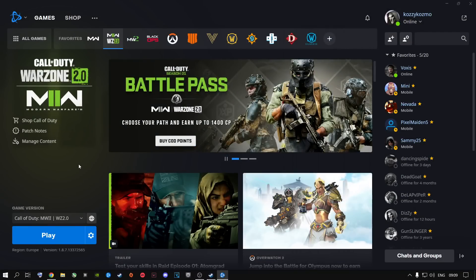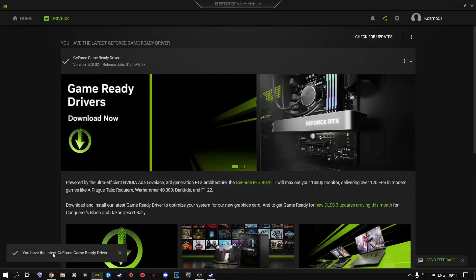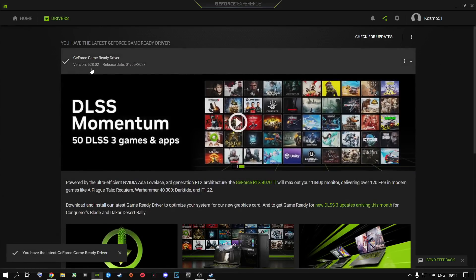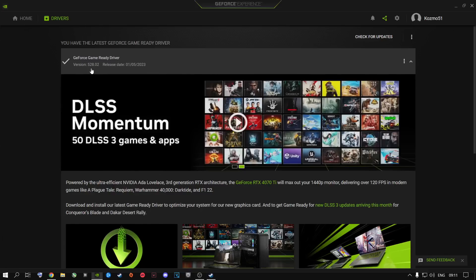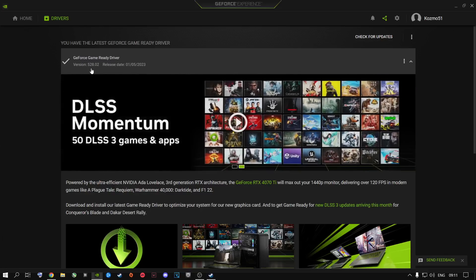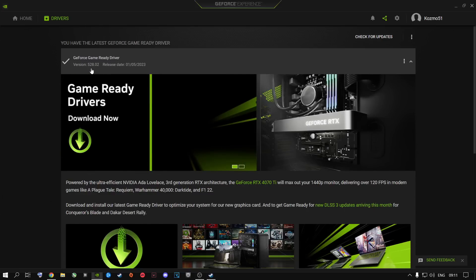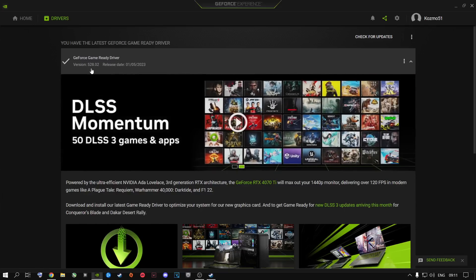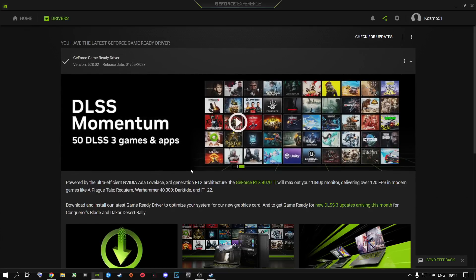The next step is to check for the latest drivers for your graphics card. For Nvidia users, the latest driver is 528.02. If you're an AMD user, go ahead and download the latest drivers. It's very important that you have the latest driver installed right now, because Call of Duty is actually keeping up with the driver updates for GPUs. Right now, the latest drivers are the best to use for Call of Duty Modern Warfare 2 and Warzone 2.